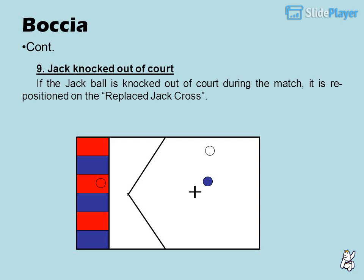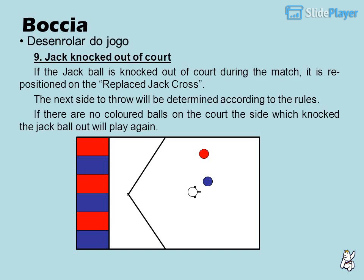9. Jack knocked out of court: if the jack ball is knocked out of court during the match, it is repositioned on the replaced jack cross. The next side to throw will be determined according to the rules. If there are no colored balls on the court, the side which knocked the jack ball out will play again.